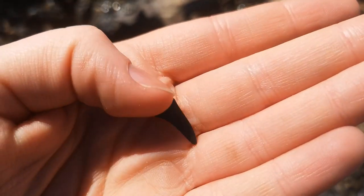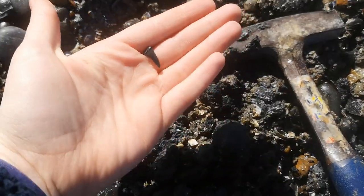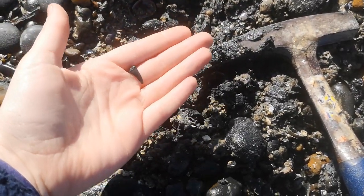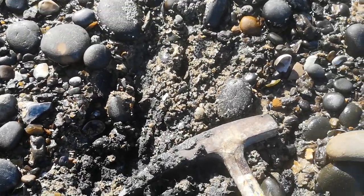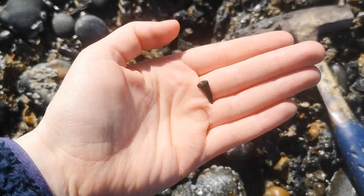You can understand why these are so hard to spot because they're literally the same colour as the mud. You're trying to spot just a little spike or something shiny, but that could be any of these pebbles or shells. It's quite a tricky thing trying to find these teeth, but I'm happy I found something.